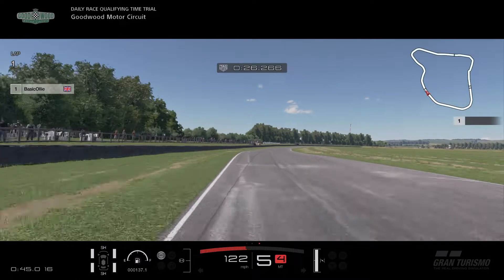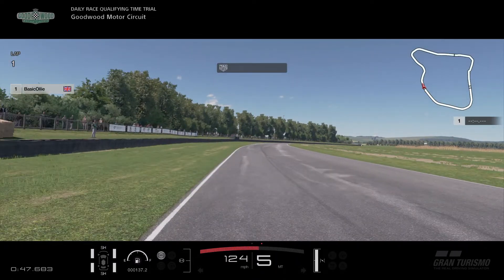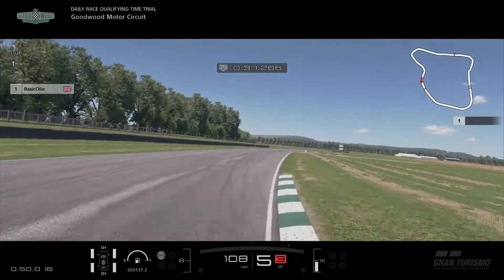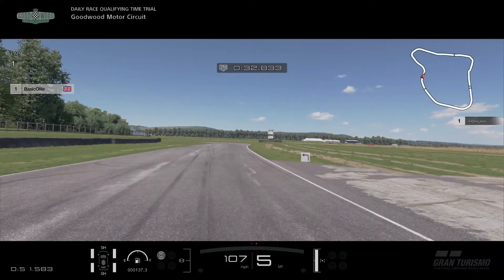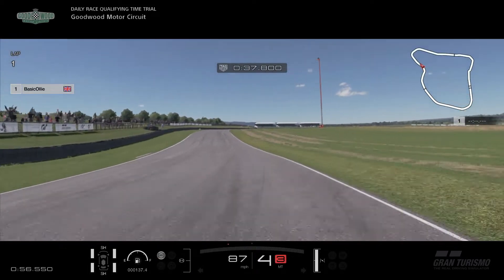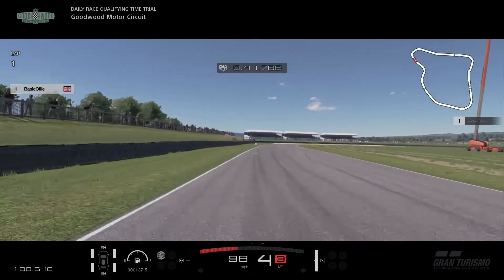Coming up to the next major corner, I'm going to slow it down. You're going to see there are some hay barrels just to the left of your screen - that's when you want to brake. Turn it in and again attack this kerb as much as you possibly can. Then you see that little left hand indicator - you want to basically brake at that point, tuck in on this corner as much as you can. Ride it as much as possible in fourth gear, power out, get the power down nice and early and there you set yourself up.